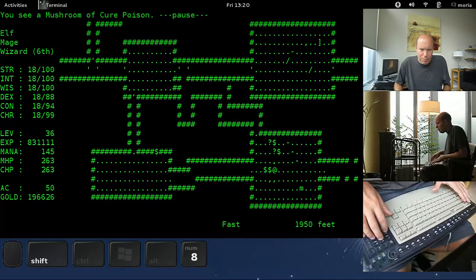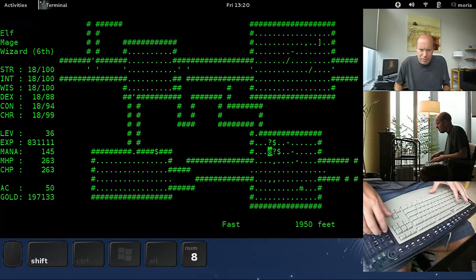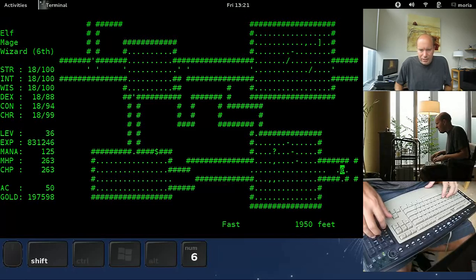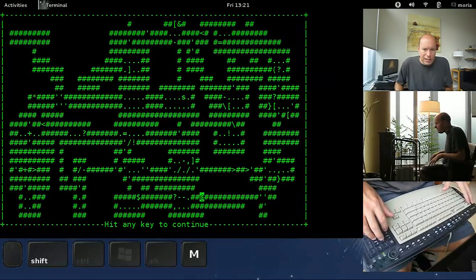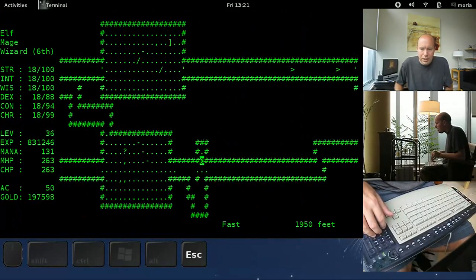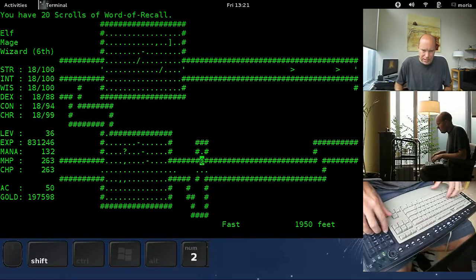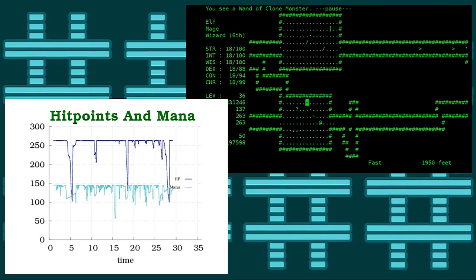Ancient white dragon — he's got scrolls mostly. Cure poison, restore constitution, scroll of genocide, protection from evil — nice. Let's clean up this little area here. I'd like to go up to town now to clean up.